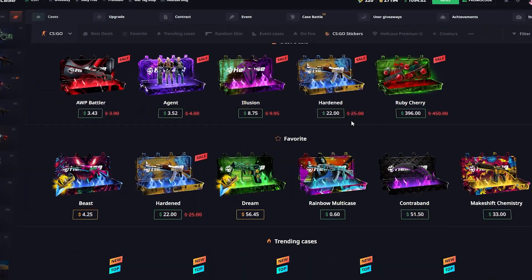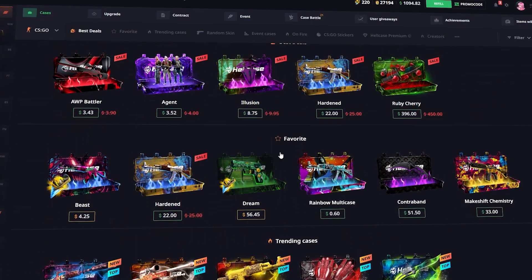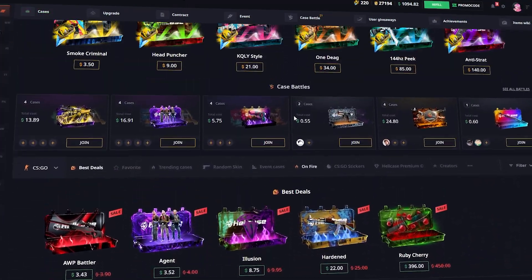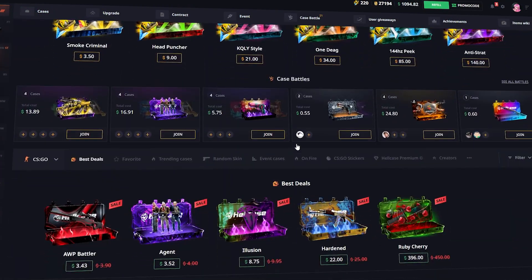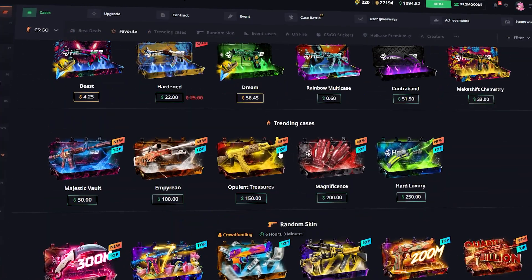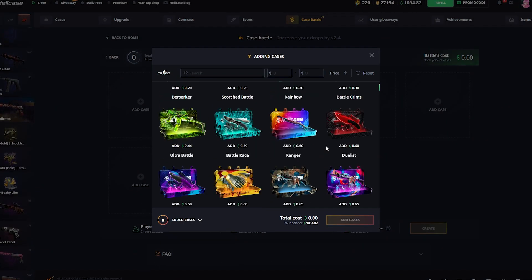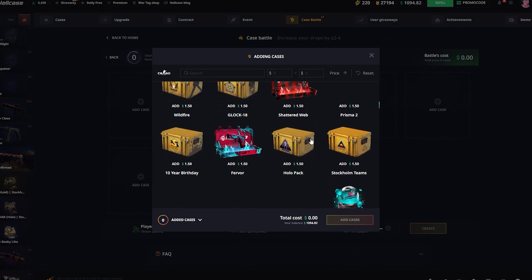In this video I'm gonna be mostly doing some battles. I want to do these trending cases in battles, and I can't wait for the new event on Hellcase which is in three hours so we can try out the new cases. Let's go ahead and jump right into the battles. I want to do the trending cases but I have to find them - let's go from most expensive, that'll be faster. This one is the new case.